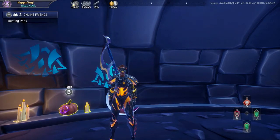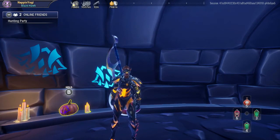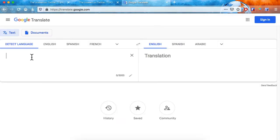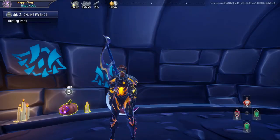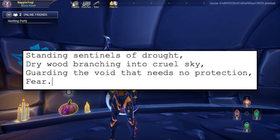This was my first Dark Harvest event and I had no idea what I was doing the first time. There are two ways to translate the cipher: you can either go on Google Translate and copy and paste the phrase into it, but if you're like me and you're on a console and you can't do that, then you can manually do it yourself. You need to take a cipher that's already been decoded and take each letter to form your own alphabet.